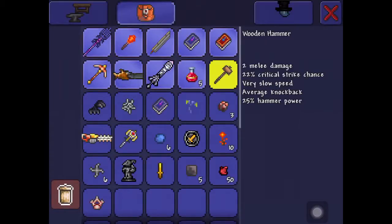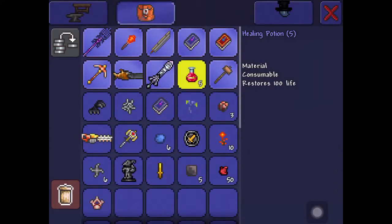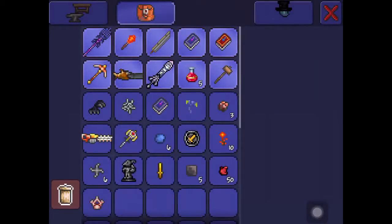So what you'll need: any hammer — I just have a wooden hammer, even though it's only got 25 hammer power, it still works. A healing potion, or a lesser healing potion — they only heal 50, but the regular one does 100, so that's probably the next best.